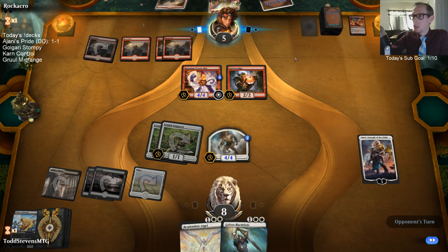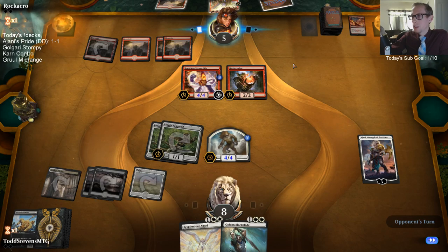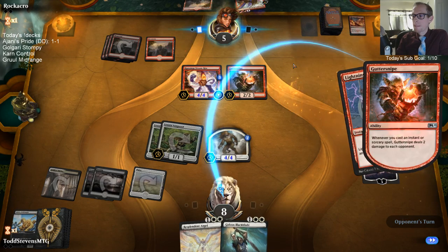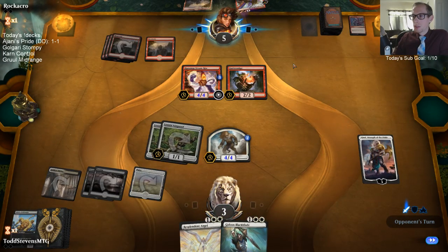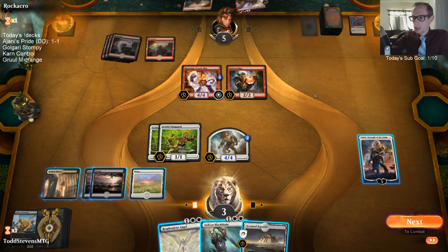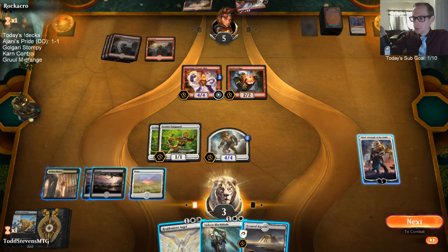I should probably have another dual or two in the Gruul mana base. We have Paradise Druids and Domri to help out with the double-red, triple-green requirements. I'm going to play Resplendent Angel to get two Angels. If I play Resplendent Angel I have to tick up Ajani, but I kind of want to minus Ajani — actually let's do that instead, and play Gideon.